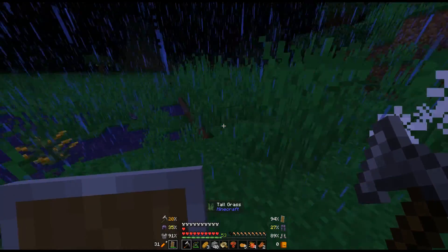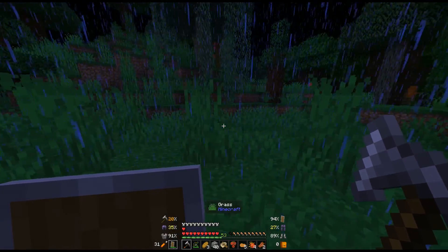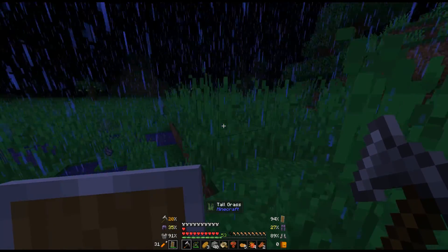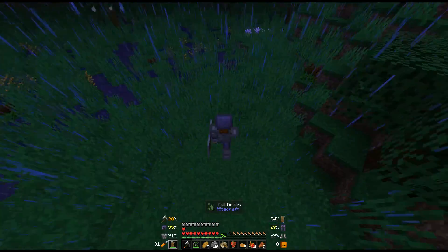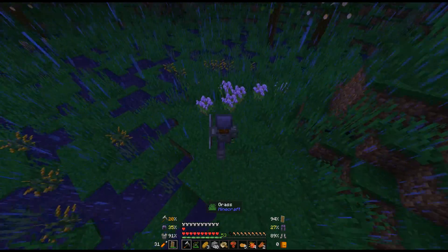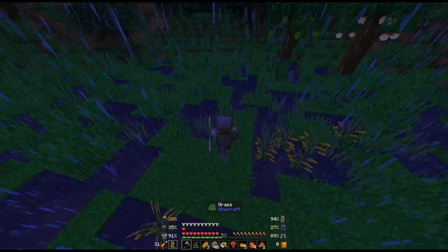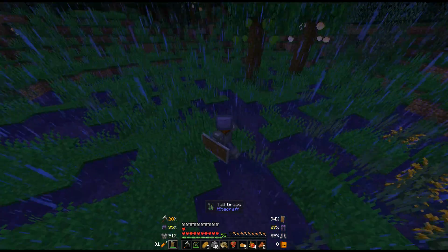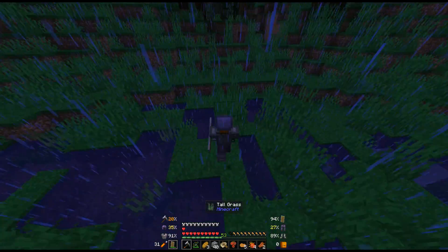Let's get rid of this guy. I'm gonna have to heal up my steel packs by the time I get home because I used it a lot trying to defend my life. Let's run through the swamp. I'm going to use F5 to get a vantage point of what's around me because those guys are sneaky and they are fast and silent and very deadly.